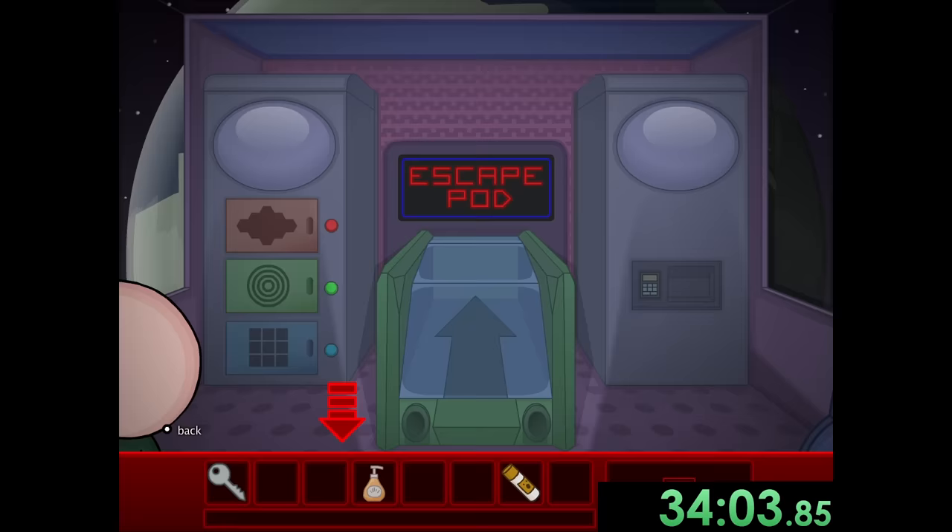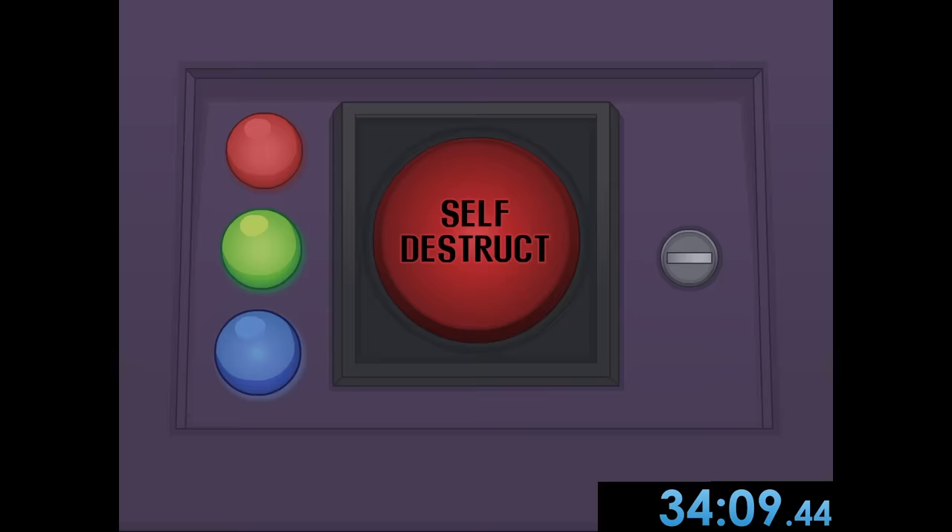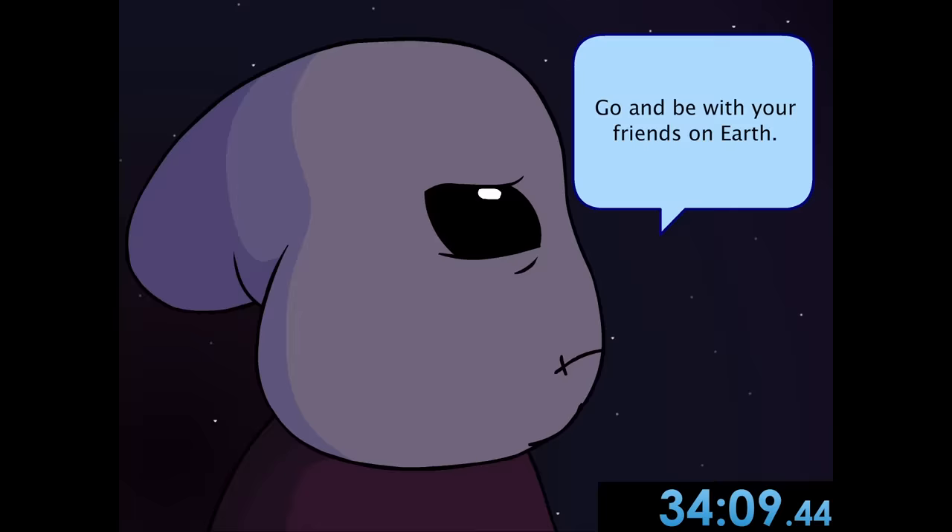Now that all that's done, we put the key in and get shown a self-destruct button. That's the speedrun. Quiz decides to click the self-destruct button and tells us to use the escape pod — he turned out to be a great guy. If we look on speedrun.com, we'll see that actually put me in third place and I'm pretty happy with it. Subscribe if you enjoyed. Bye.